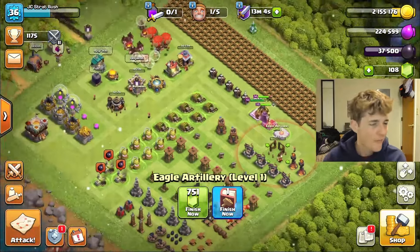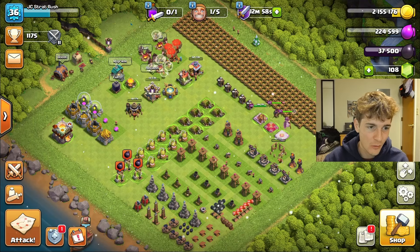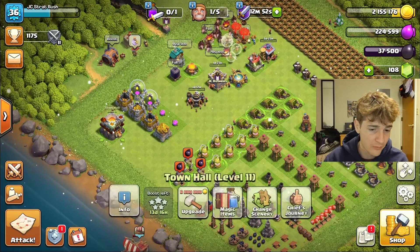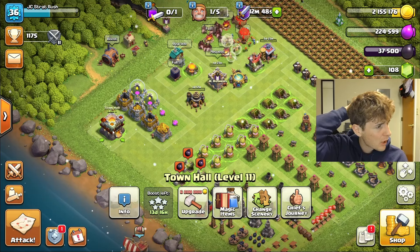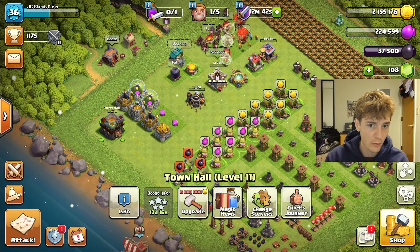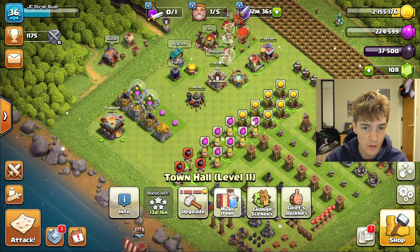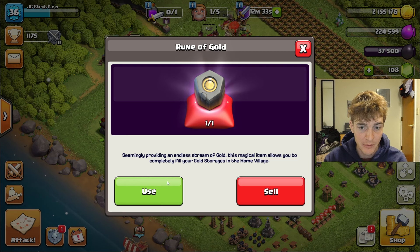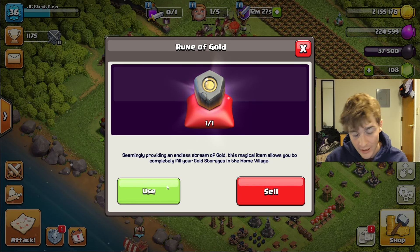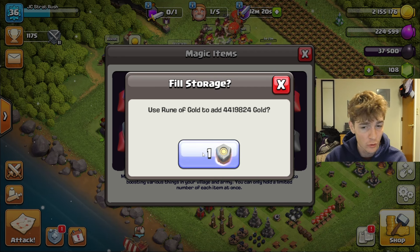So we're upgrading three core buildings plus the Eagle Artillery, and then the Town Hall. Call me lazy, call me wasteful — all of that is true and it will probably impact my progress down the line. But with this being the first day of school back for me, I'm super busy and don't have time to grind. I'm going to pop this gold rune — I know it's not the greatest time — but I want to start the four-day timer so I can grind up in the meantime when I have time.